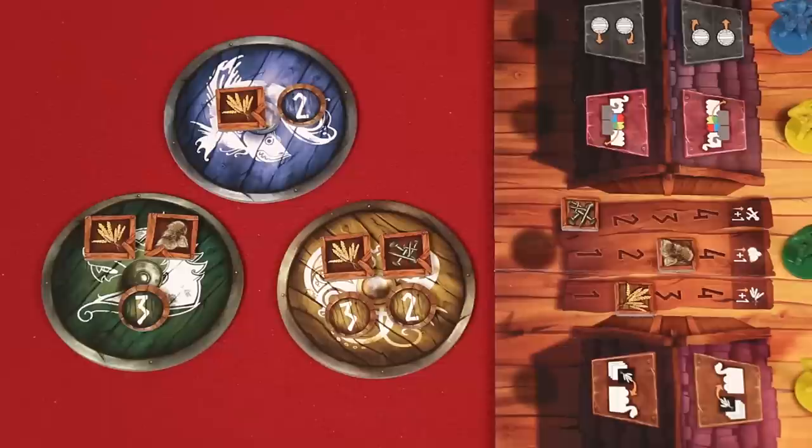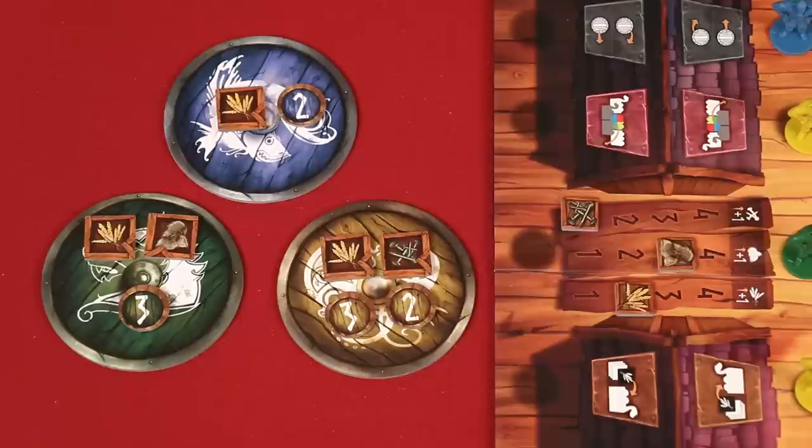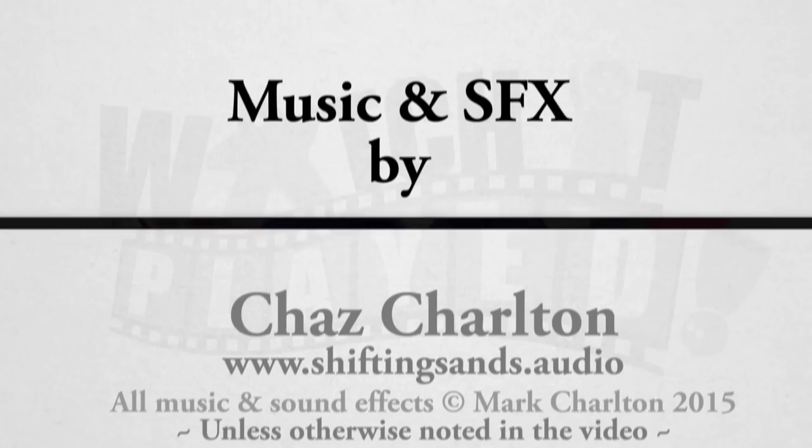The player with the most points wins. In the case of a tie, the tied player with the most supply tokens wins. If there's still a tie, the tied player with the highest value from supply tokens wins, and if there's still a tie, the tied players share the victory. And that's how you play Vikings on Board. If you have any questions, don't hesitate to put them in the comments below, and I'll gladly answer them as soon as I get a chance. But until the next episode, thanks for watching.